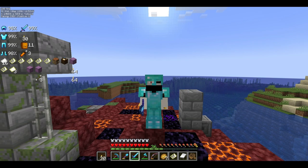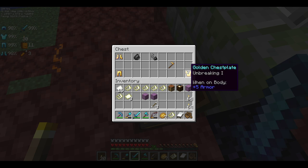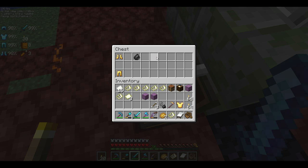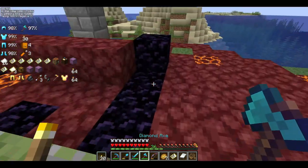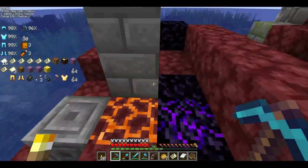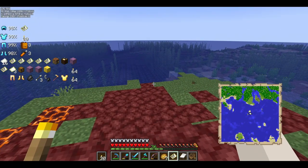Hey everyone, I found another ruined portal. In the chest we have a golden chest plate — I'm breaking one — efficiency four golden hoe, flint and steel, mending golden boots, and a curse of binding golden legs. That is not good. Let's grab the golden block out of this one. I'm gonna make a jump cut — meet you all when I get the next map started.